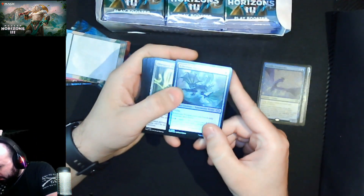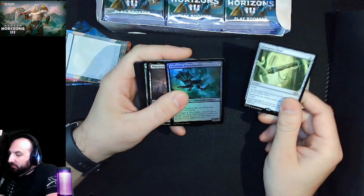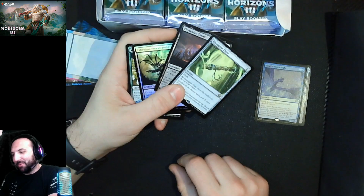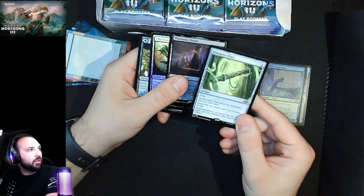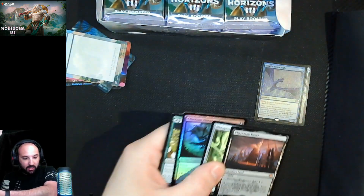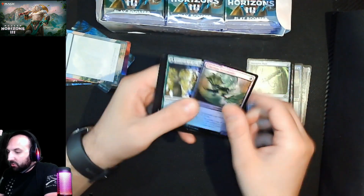Foil uncommon here — the big boy. Oh, the Flute! This card is the most-played card in Modern right now, pretty awesome. And the Phyrexian Tower is just an awesome mythic to open — those are sweet.